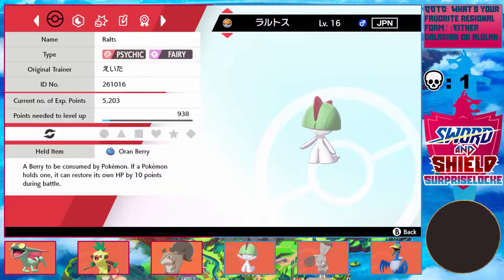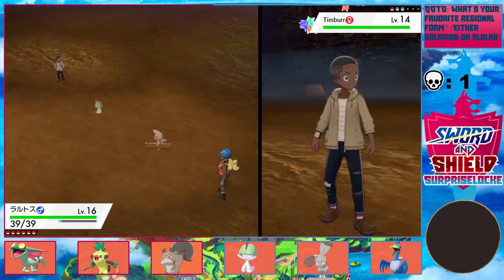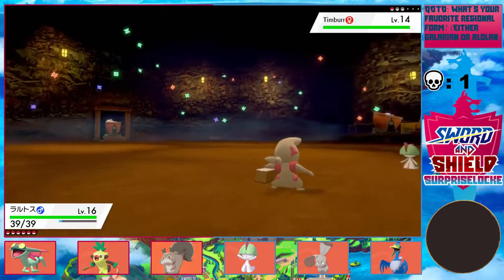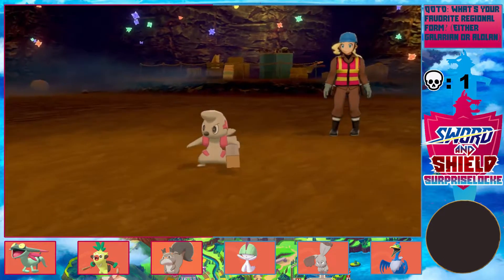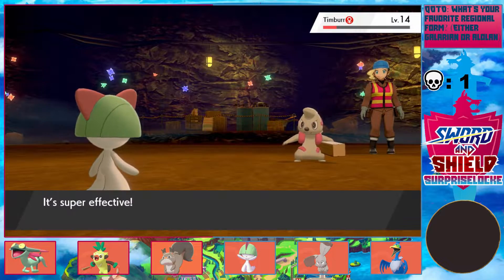Ralts is... oh yeah, it's a neutral nature. Maybe I will do Gallade — depends on what I have, I guess. If I need a fighting type, Gallade's a great choice, because Gallade gets a lot of move coverage like Night Slash and Leaf Blade.